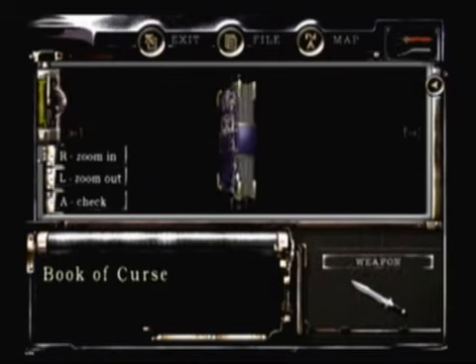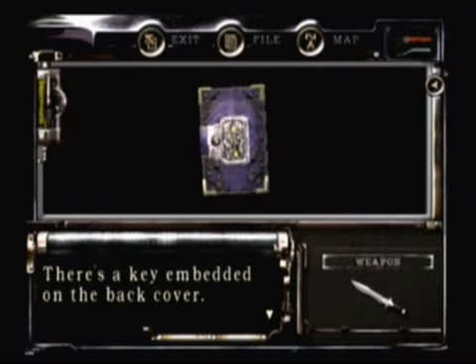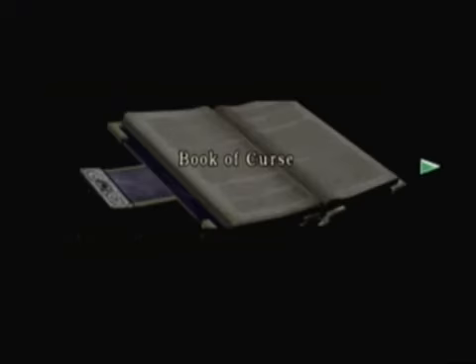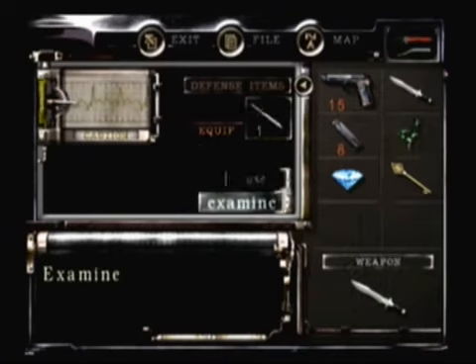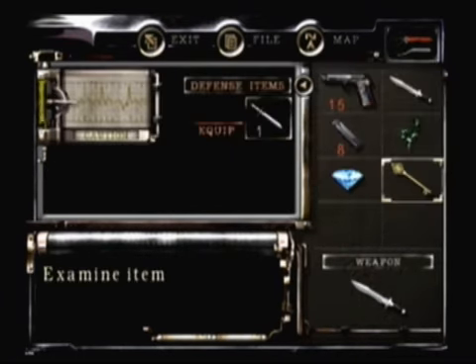Title: Book of Curse. Oh hey, look — there's a key on the back cover embedded in it. Will you remove it? The book reads: four masks — a mask that speaks no evil, smells no evil, sees no evil, and a mask that cannot speak, smell, or see evil. When all four fall into place, evil will awaken. So why do we want it? That's a very good question. Now we examine the mansion key — there's an engraving of a sword. Sword key! We have the sword key.